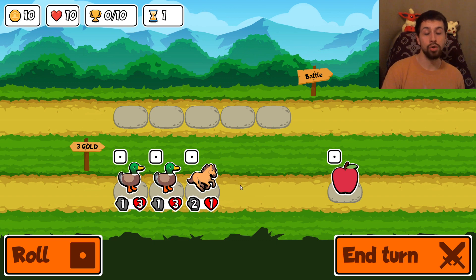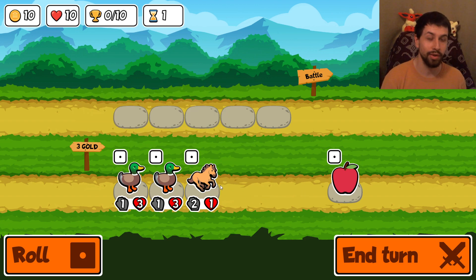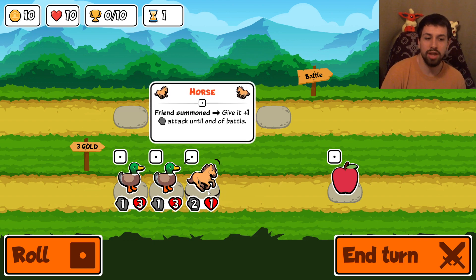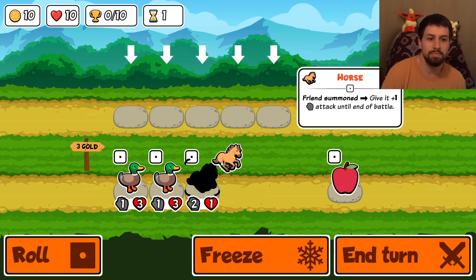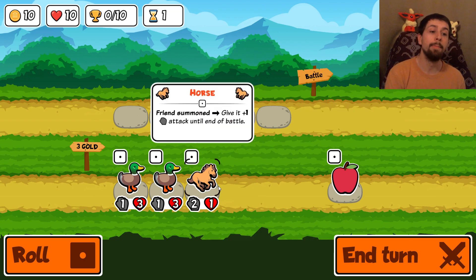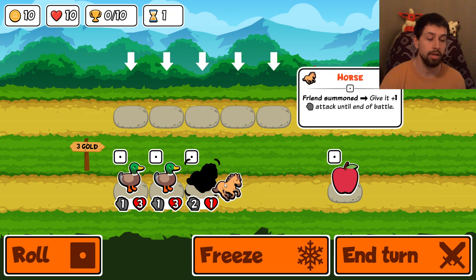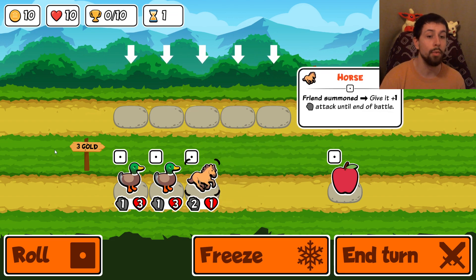I'll also explain the whole game for my community. As you can see, it looks very childish - you have these little animal stickers you can pick up and drop down. This is available not only on PC on Steam free to play, but also on Android and iOS. I started playing it on my phone - it's very well done on the phone.